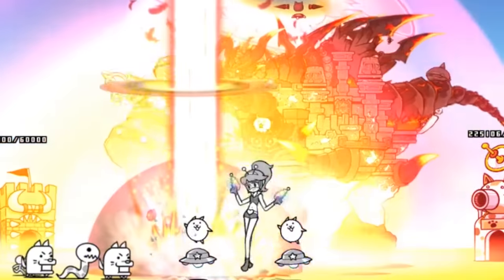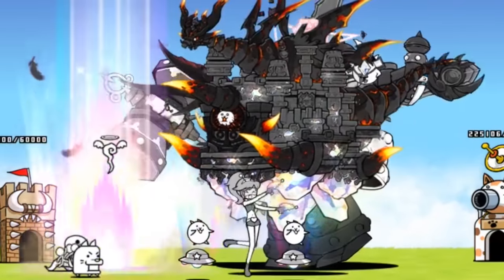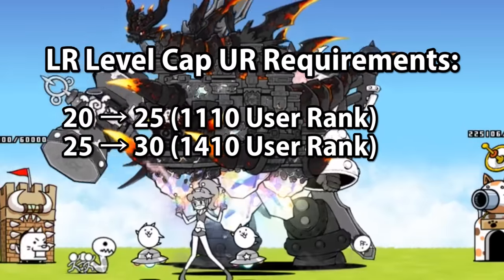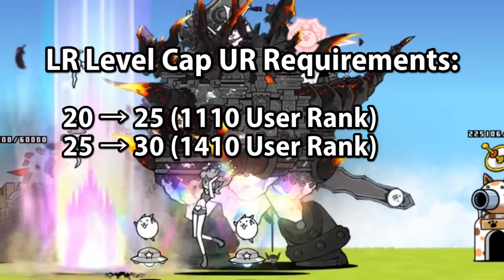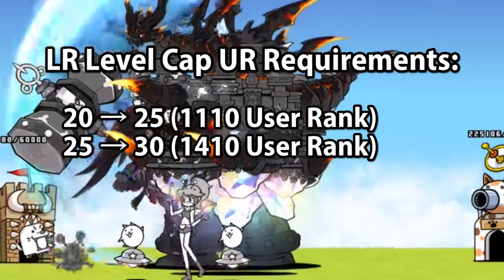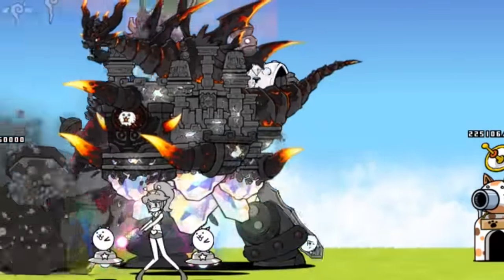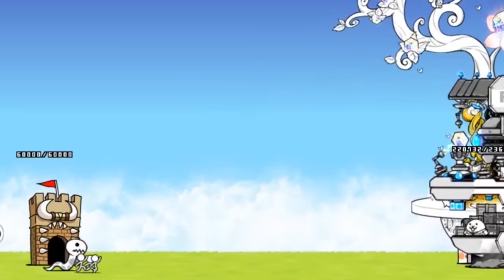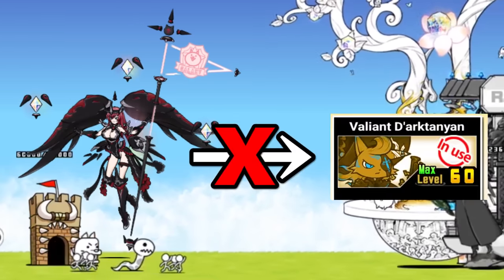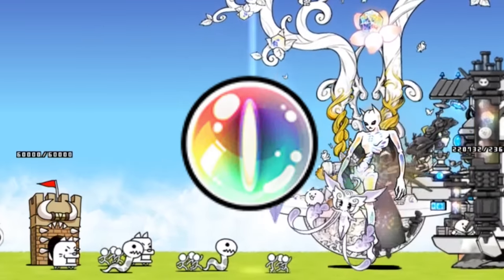Generally, Legend Rares are conceptually exactly like Ubers, but with a few differences. The upgrade cap for Legend Rares is raised from 20 to 25 at 1110 user rank, and from 25 to 30 at 1410 user rank — 10 more each than when the Uber cap is raised. While the XP cost for upgrading Ubers and Legend Rares are the same, Legend Rares can't be upgraded to level 60 with Dark Cat's Eyes, and also require Legend Cat's Eyes to be boosted above 30.